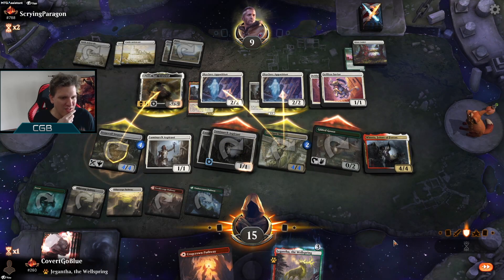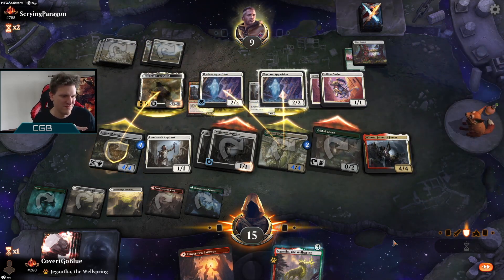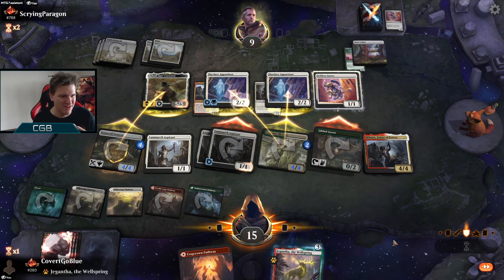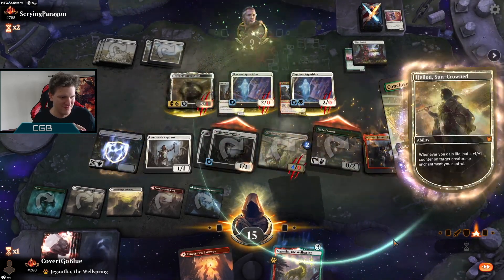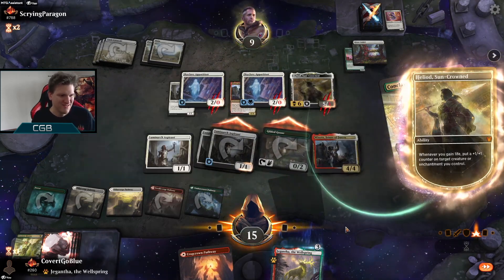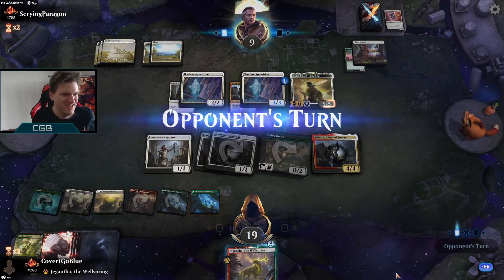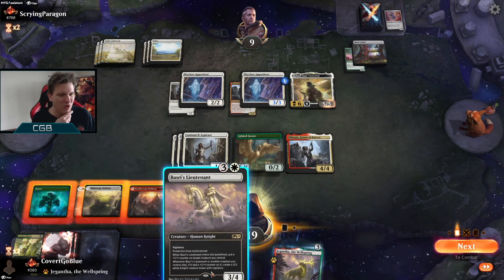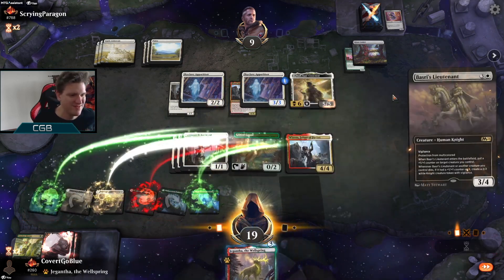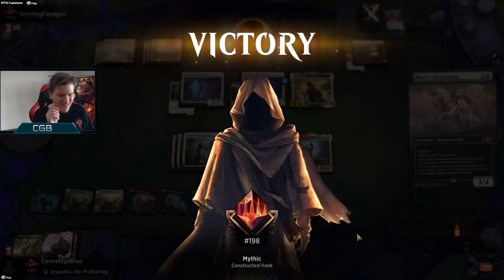Well, on the bright side — they're gonna use the Saviors. Oh yeah, they need to use their Saviors so the Heliod stays turned on. Minus two creatures — what a scam we just walked into. What a Winota scam. If they topdeck removal for the Winota, I'm going to cry. We're definitely still in this. They say go — who dis? Found the Lieutenant, one more card down.